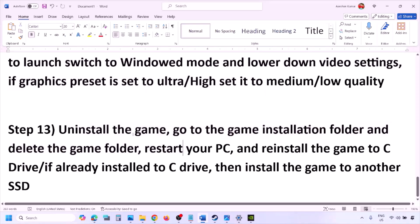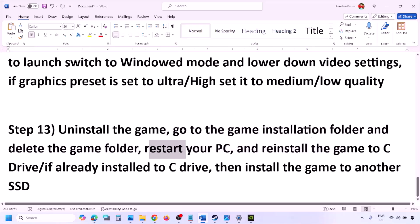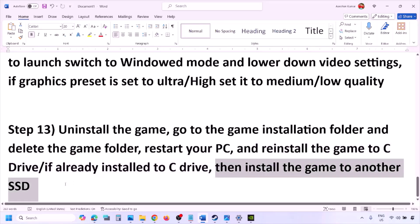The last step is to uninstall and reinstall the game. Go to Steam, right-click the game, and click Uninstall. After uninstalling, go to the game installation folder and delete the remaining game folder. Restart your computer, then reinstall the game to the C drive. If the game was already on C drive, try installing it on a different SSD and check.